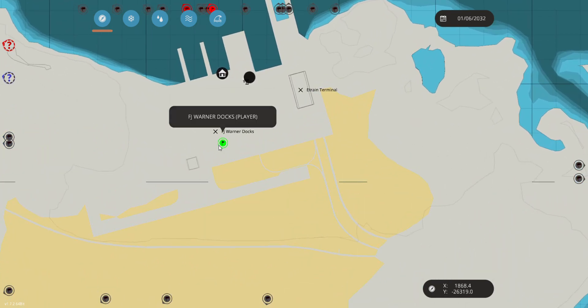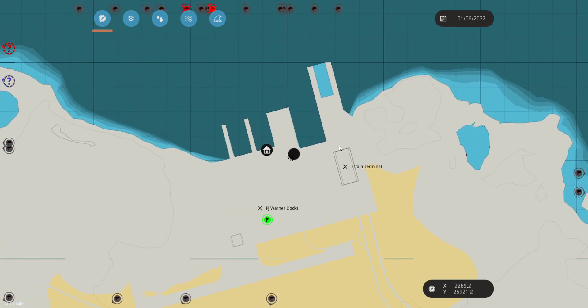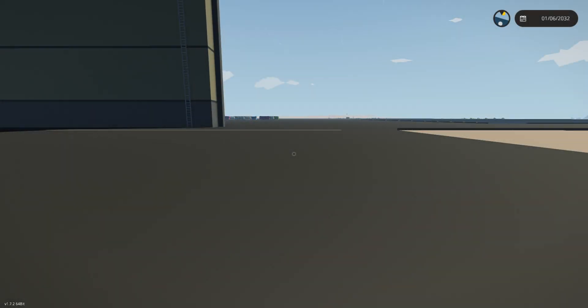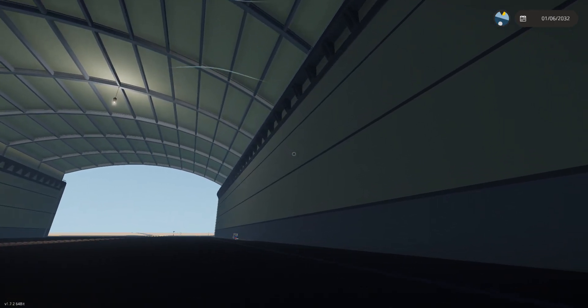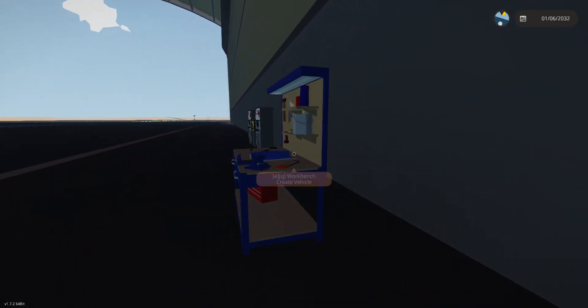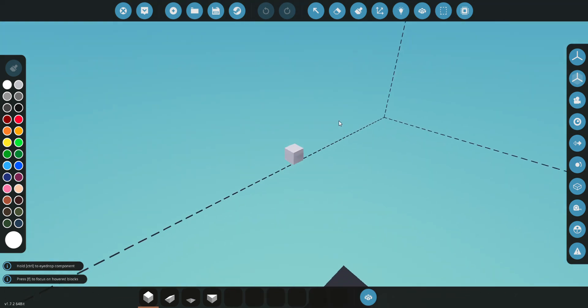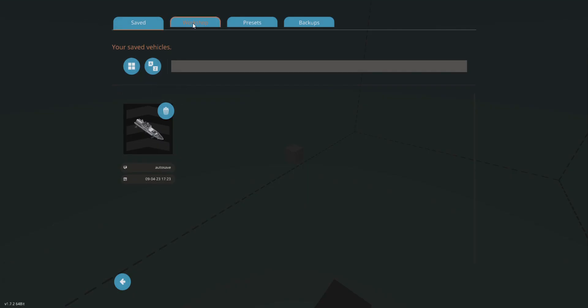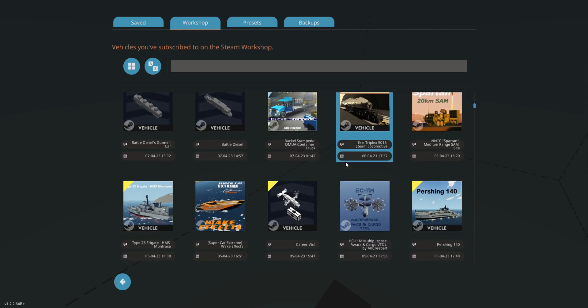It says FJ Warner Docks. I think we're gonna do some stuff in here today, have some fun, teleport here and try to get some trains going. I just have to imagine these are some humongous workbench areas. This is a big workbench area but the space for the workbench — oh my gosh, that is humongous. I just can't imagine getting to build something in this big of an area.